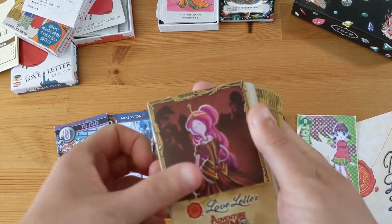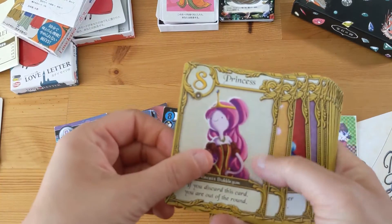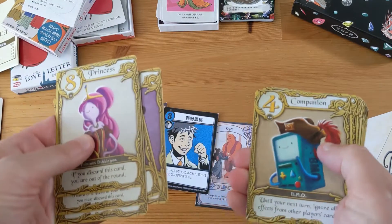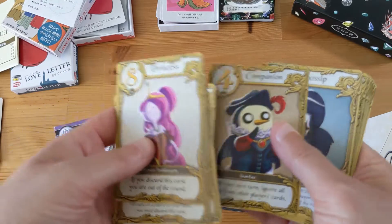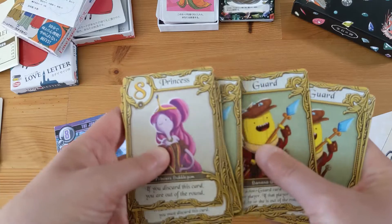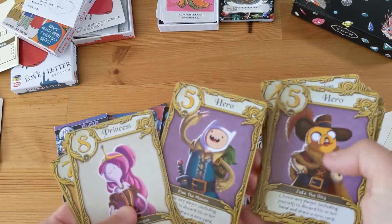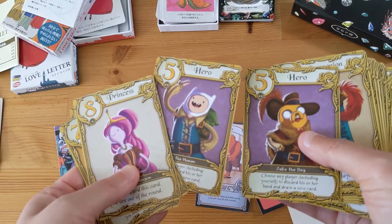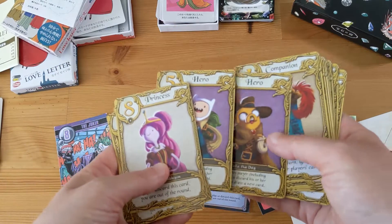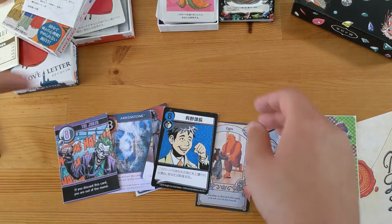Then there's an Adventure Time version. Things they've changed here: if you win with a four, you gain two tokens. And if you attack someone with a five and the person you attack discards the other five, then you win the round.